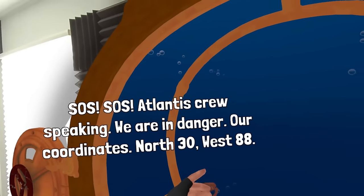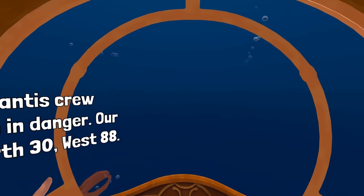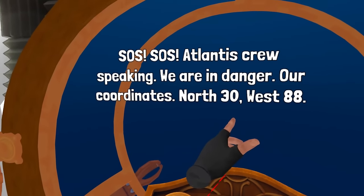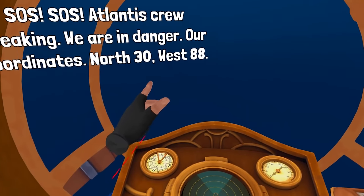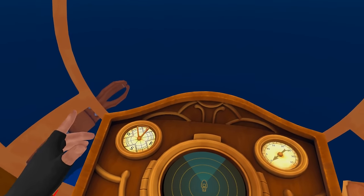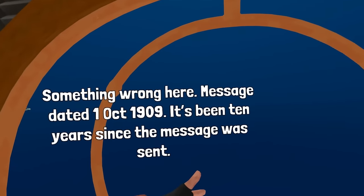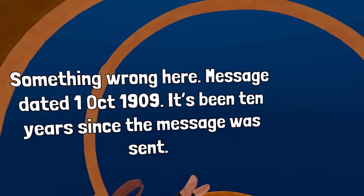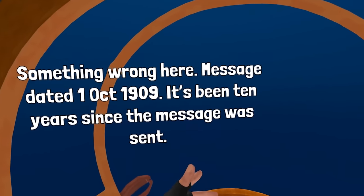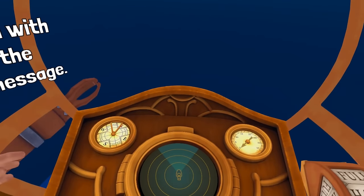SOS! It is Atlantis! Atlantis crew speaking. We are in danger. Our coordinates: North 30, West 88. Did I already... is that where I am? Message dated October 1st, 1909. It's been 110 years since the message was sent. Try 110 years — check out what happened with Atlantis. Proceed to the coordinates from the message.